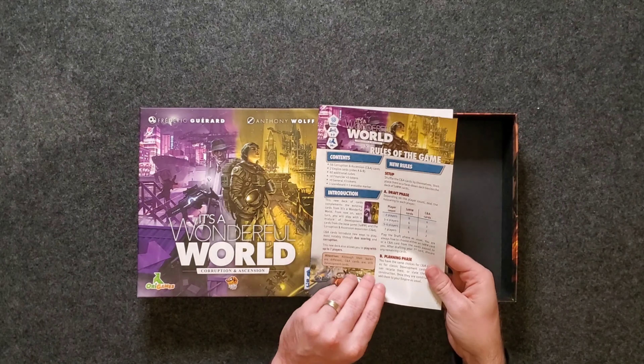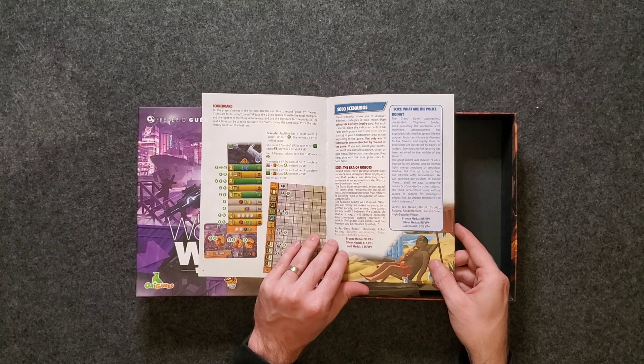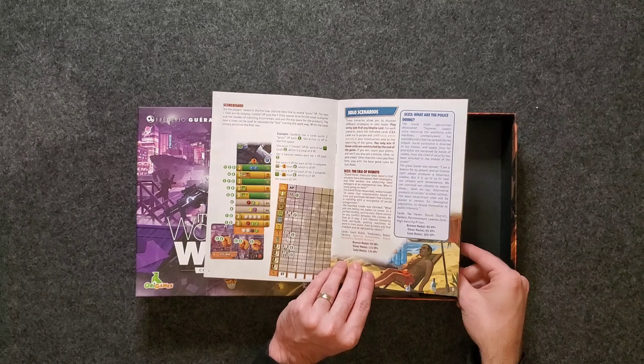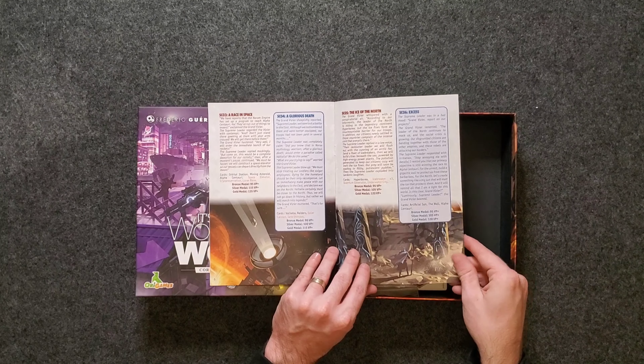So we got a rulebook here. It looks to be about four pages front and back. There are some solo scenarios for those of you who enjoy playing solo — looks to be about six here in this expansion. And there are some instructions on the back telling you how to combine this with the War or Peace expansion, which I have right here on the table. If you want to check out our videos on War or Peace, you can click that I in the top right corner.